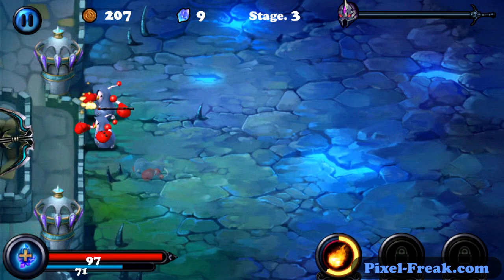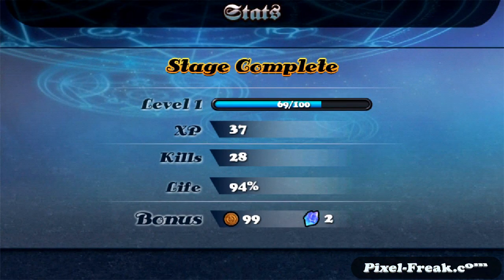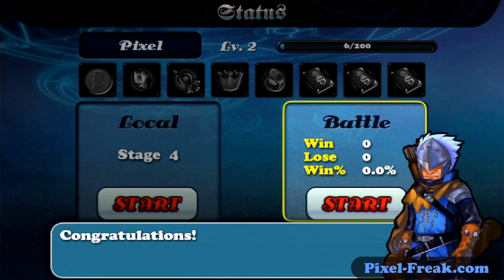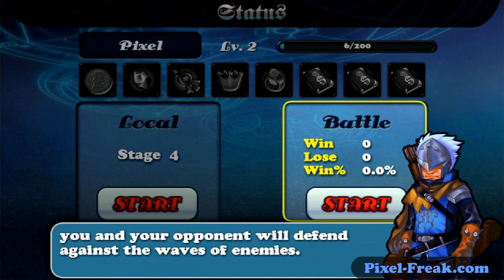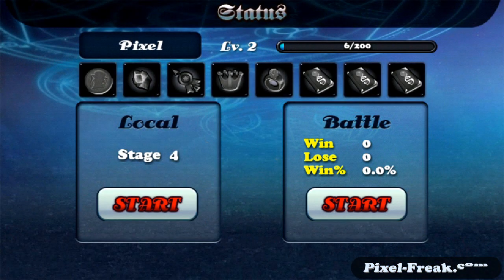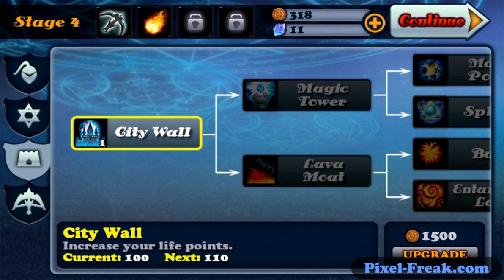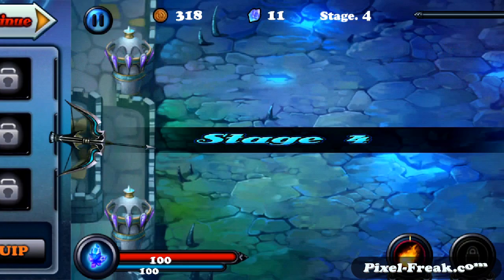Uh oh. Stage complete — I'm level two. I've unlocked battle mode: you can put other players from all over the world together. Oh, that's kind of cool, I like that. One thing I like about this game is that both currencies I'm earning as I play. Usually with freemium games they'll make it so one of them you actually can't earn. I'm doing pretty good, let's continue — I wonder how many waves there are.